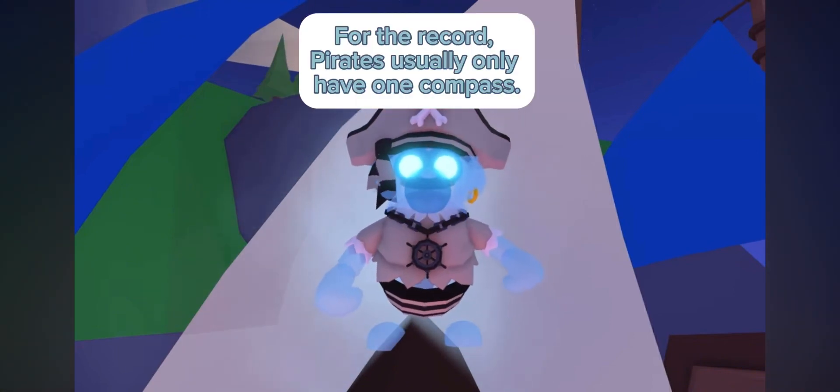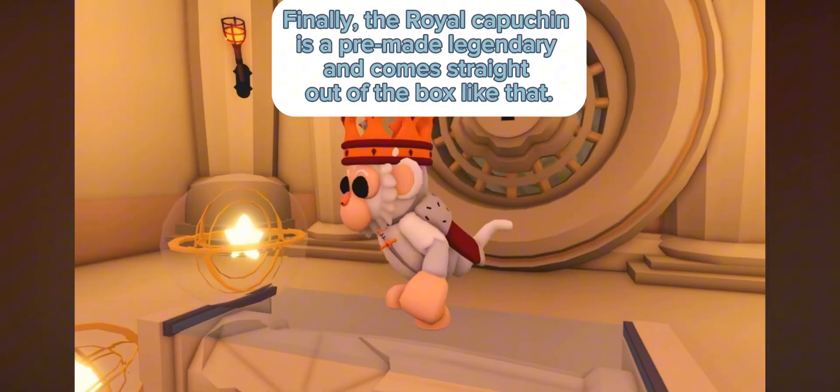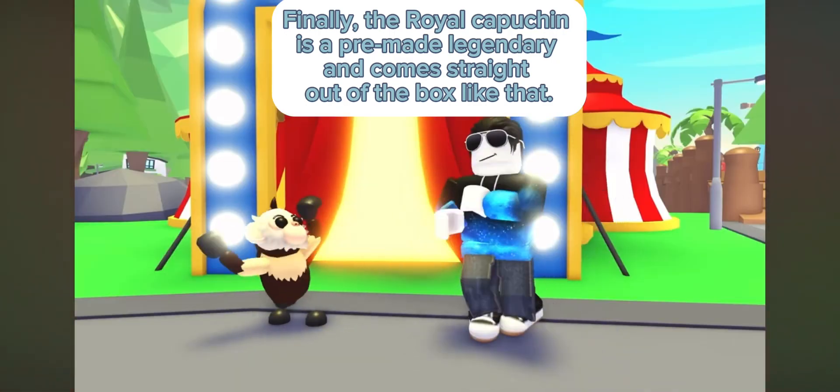For the record, pirates usually only have one compass. Finally, the Royal Capuchin is a pre-made legendary and comes straight out of the box just like that.